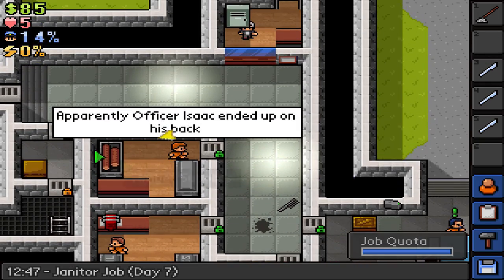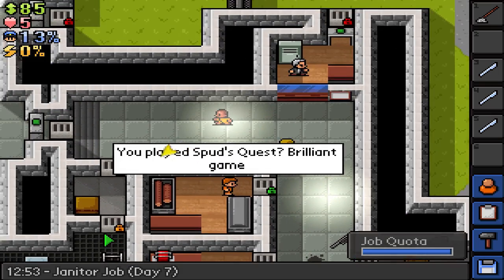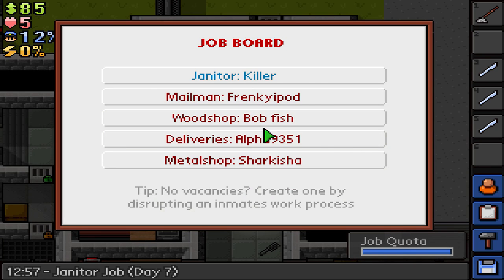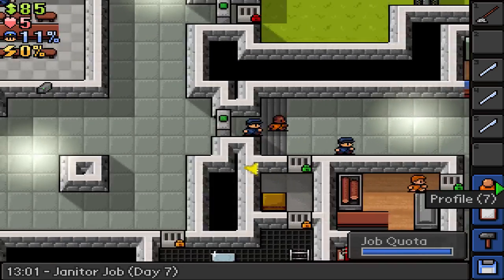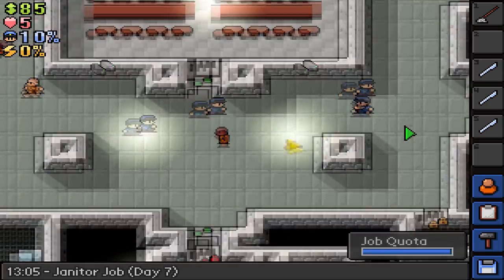We're gonna go for either the wood shop or metal shop job, and both of which I feel like you probably have to be smarter than we are right now. Does it say how smart you have to be? I don't think so, I didn't really read it. But how smart are we right now? We are at 29.